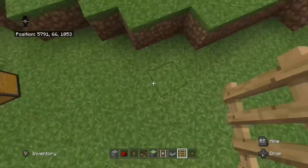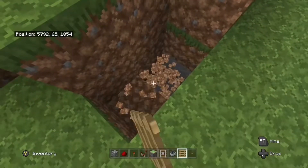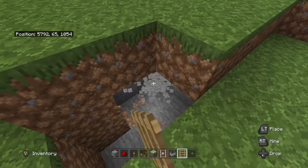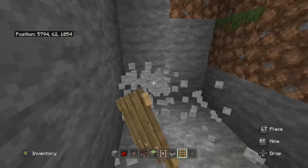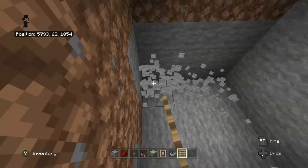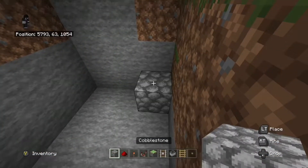The first thing you're going to want to do is find a place where you want to build this, and you will have to dig out a little bit of an area. It doesn't have to be too big — a three by three by three area is perfect for this, kind of like what I'm making, because as I said it is going to be a pretty small entrance.